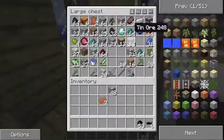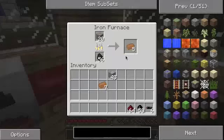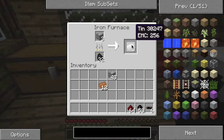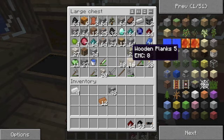So we need redstone. I have to go get some more wood. Actually I think we might have some in our chest. We have 13 wood and 16 wooden planks.